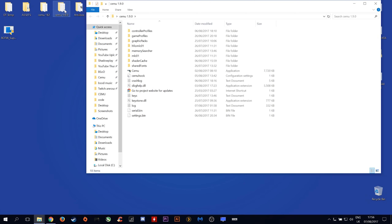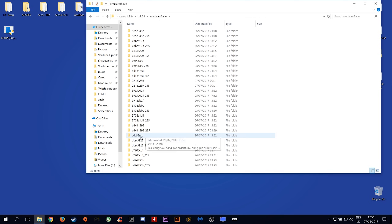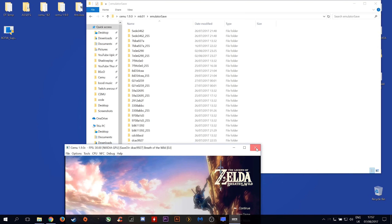The next thing you want to do is come into your CEMU 1.9.0 folder, come to MLC01, Emulator Save, and find the directory for your specific game saves. If you do not know what the directory is, you need to match it to the number that appears on top of CEMU.